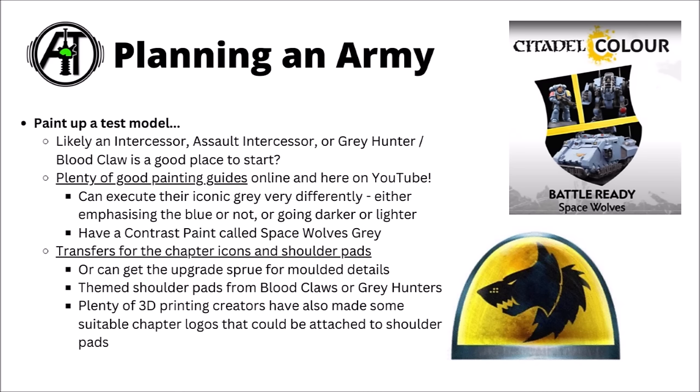Games Workshop handily have a contrast paint called Space Wolves Grey itself, so if you just want to get paint on models quickly, that might not be the worst option. For shoulder pads and iconography, you could look into those Primaris upgrade sprues, though I find them kind of expensive for what they are. For Space Wolves, you could think about picking up kits for the Bloodclaws or Grey Hunters, as they give you lots of Space Wolf-themed heads, shoulder pads, and bits that you could scatter through other miniatures in your army. There are also talented 3D printing creators who make Warhammer-compatible Space Wolf bits — power-armoured parts, pauldrons, and chapter icons.